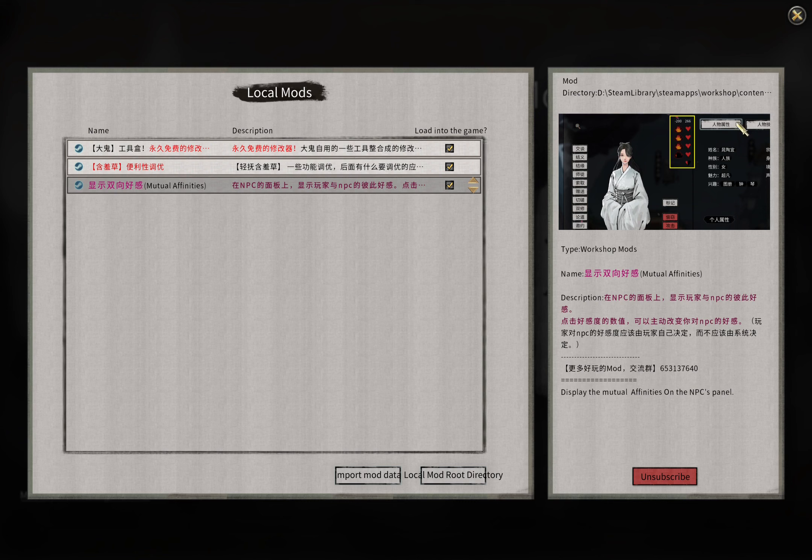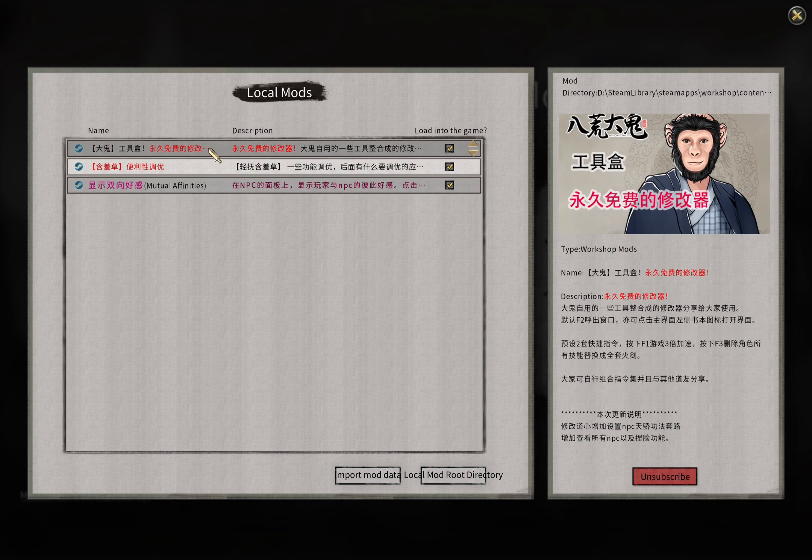This mod also allows me to click on the affinity value and change my affinity towards an NPC, which is convenient just for testing and to showcase what different actions do. There is also a mod which allows me to change affinity from both sides easily.